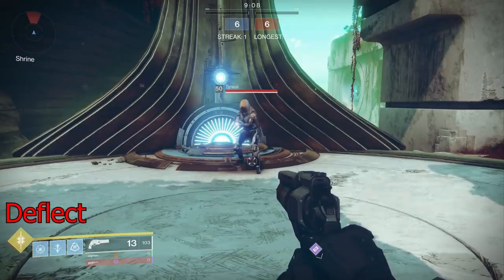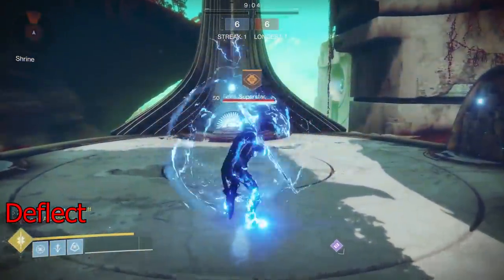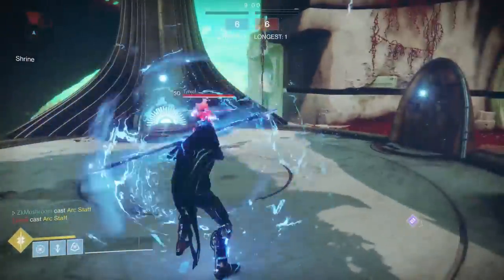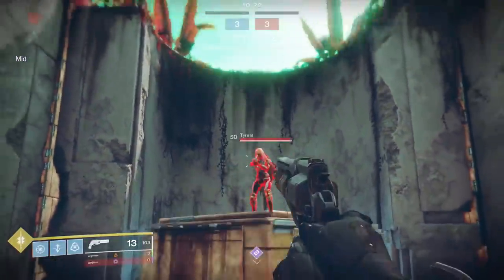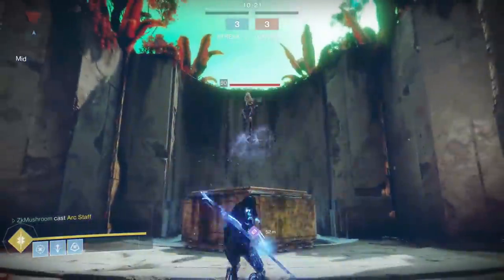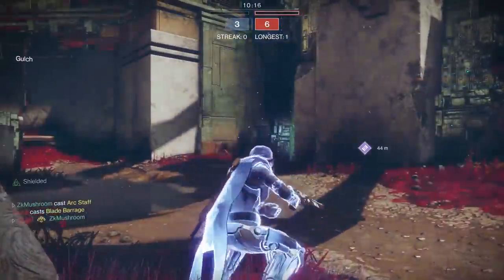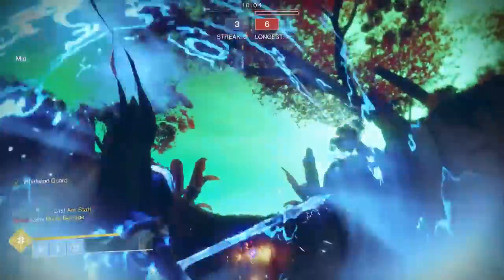Here in a private match I'm gonna show you guys how to really block. Hold L2 and you can block every attack from Spectral, Arc Staff, even the combo from Arc Staff. For Blade Barrage, make sure you jump — because if you don't jump, as you can see, you're gonna die. When you jump it blocks the full super. If you don't jump it just sticks to the ground and kills you.